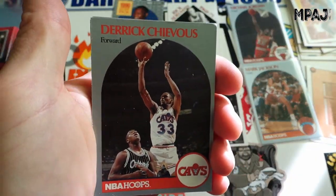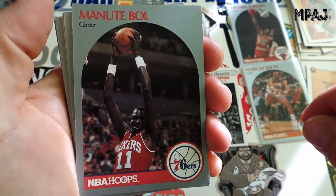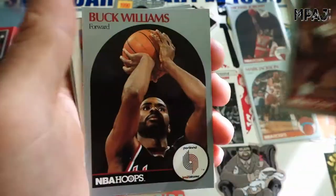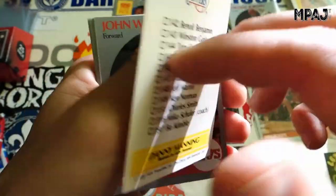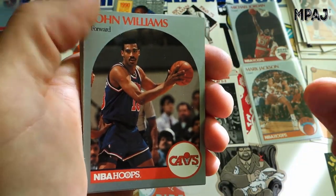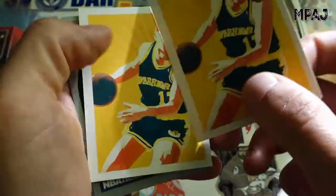Derrick Chivas, Manute with the Sixers — cool looking card, I always liked that one. Super long arms, unreal. Ken Norman, Buck Williams, Danny Manning checklist. Kathy has a good hand at painting. John Williams, Saul Thompson, Chris Mullen — doubled up again.